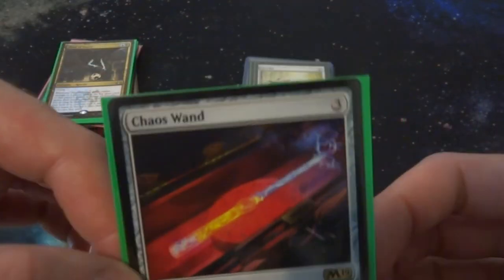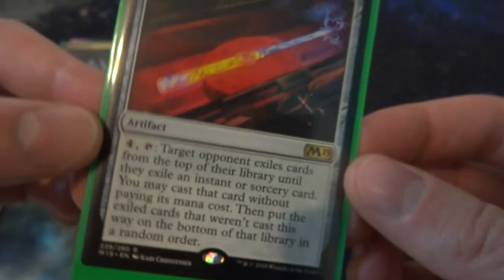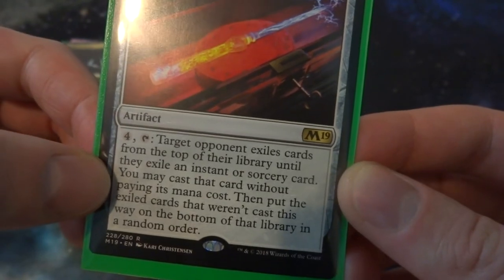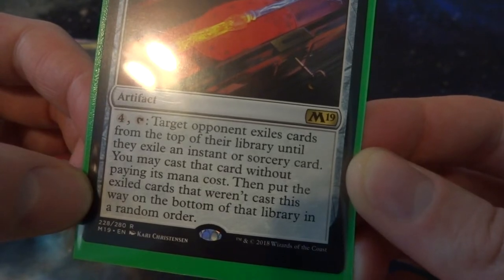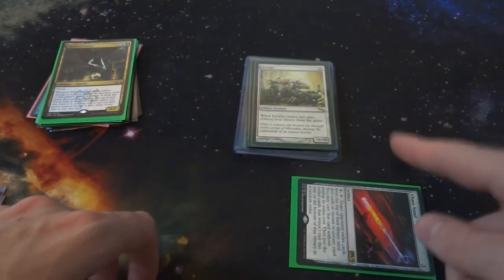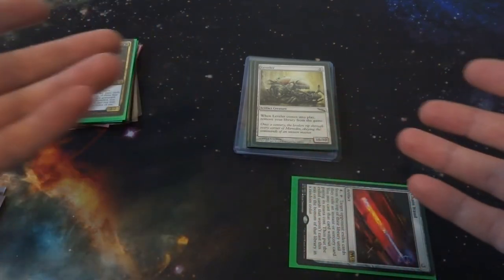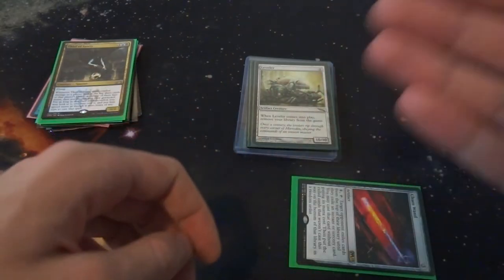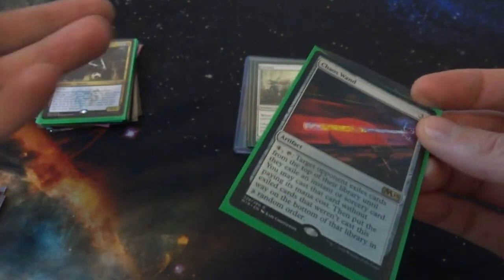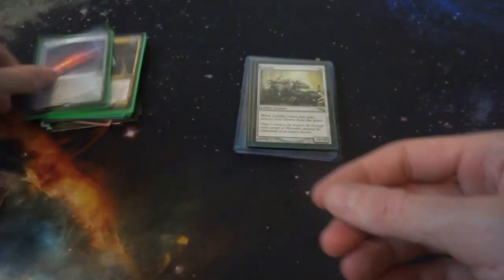This next one is Chaos Wand — one of my favorite cards, just so wacky and fun. It's an artifact from M19. For four mana, tap: target opponent exiles cards from the top of their library until they exile an instant or sorcery card; you may cast that card without paying its mana cost, then put the remaining exiled cards on the bottom of that library in a random order. So if your opponent has a red deck and they exile a Lightning Bolt, you essentially just Lightning Bolt them. It depends on what's in their deck, so it's not super powerful — it's just a fun chaos card.